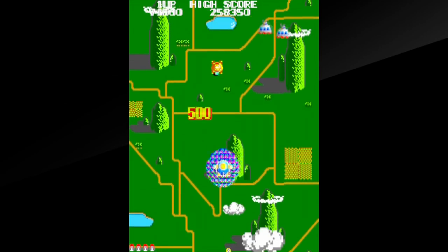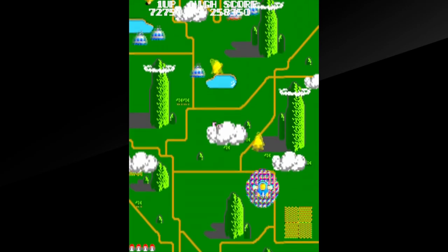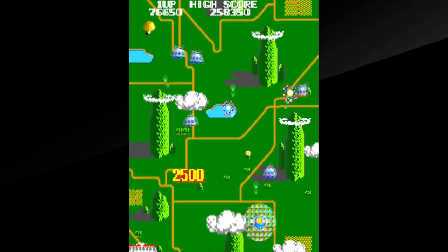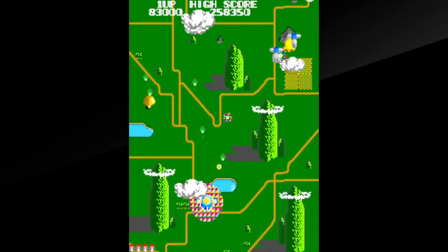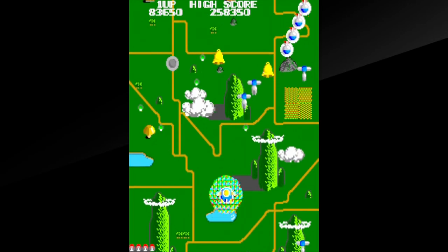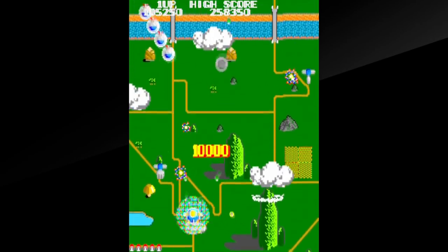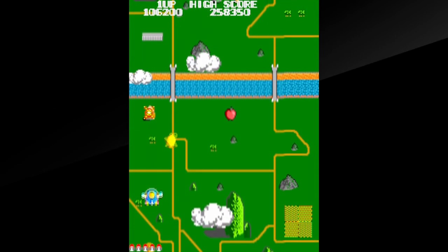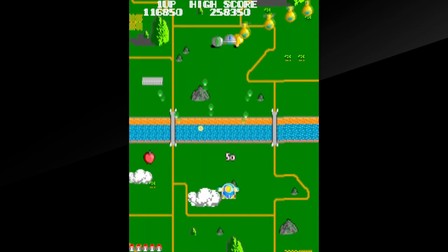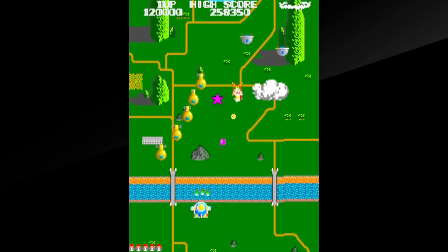Just a note about the bells: if you're looking to collect big points, you can collect the bells in their yellow form. As long as you don't let any drop off the bottom of the screen, they'll continually increase in points up to 10,000 points, which can actually be pretty huge. Because your first 1-up is at 20,000 points, and then I believe from there it goes to 140,000 — but that's all we can get under the base circumstances.